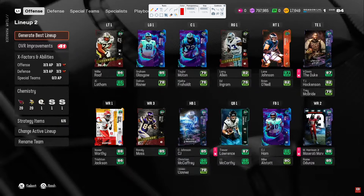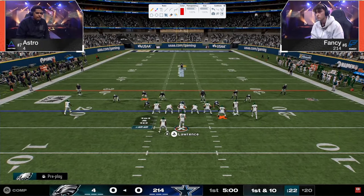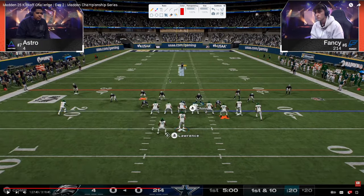On the defensive side of the ball, we have Fancy. Coming into this game, Fancy is not by any means considered a defensive player — most people would consider him an offensive player. He is considered to be one of the best passers, makes really good reads, but I wouldn't think anyone really considers Fancy a top-level defensive player. Up until this point, we had pretty much seen mid-blitz being the main meta with the disengage up the A-gap.